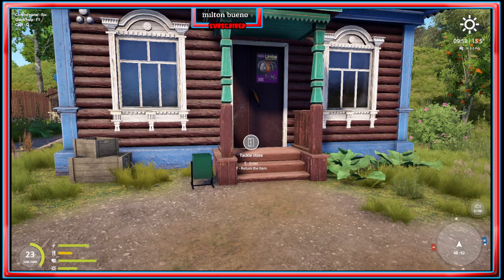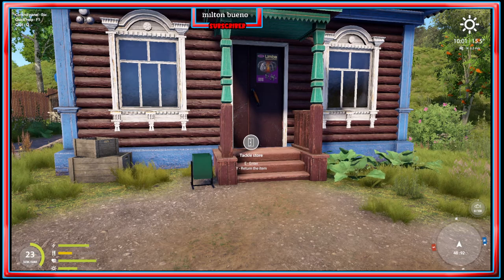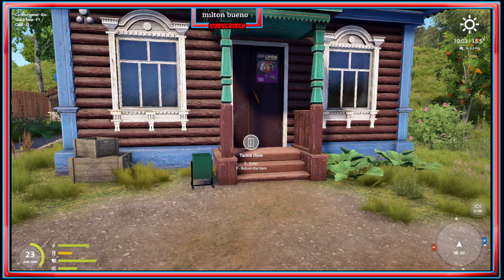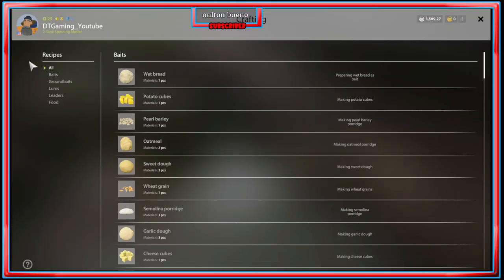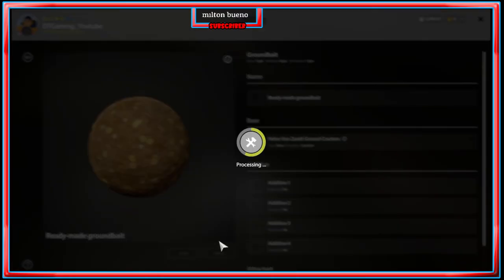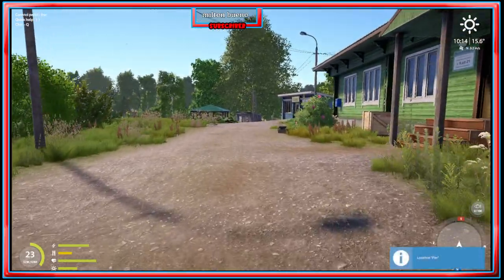Hey guys, this is DT Gaming. I would like to talk about groundbait and what groundbait really is. It actually allows you to attract fish into the area that you're fishing. For this video I'm going to make a bit of groundbait using ground crackers — I'm not going to add any additives, just to show how to use groundbait.